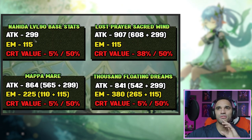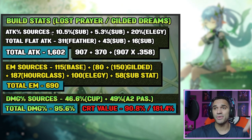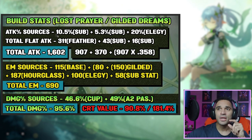Moving on to base stats. Nahida completely by herself: 299 attack, 115 EM, 5% crit rate over 50% crit damage. With Lost Prayer she's at 907 base attack, 115 EM, 38% over 50%. Go ahead and look at the other weapons — those are the stats depending on which one you're utilizing. Now, Lost Prayer with the Gilded Dreams set: attack percent sources include 10.5 from one substat piece, 5.3 from another, and 20% from Elegy of the End.